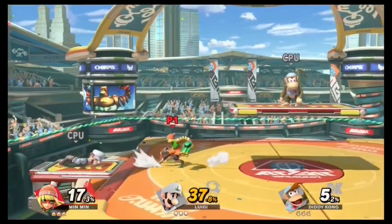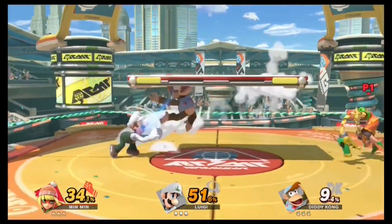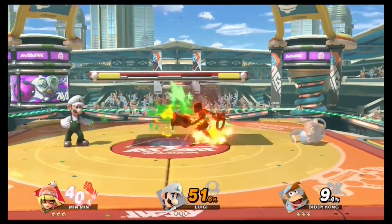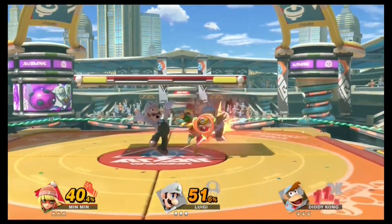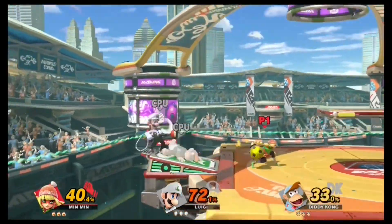Even her grab and throw is a far-reaching and powerful attack. However, Min Min does suffer a bit when other characters start to get a little too close to her. She begins to feel a little floaty and not as nimble as some of the other original characters in the roster.